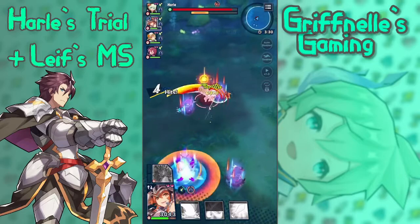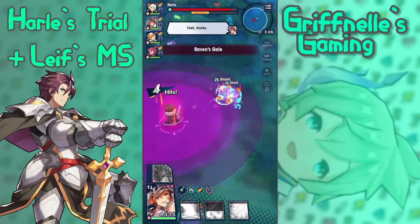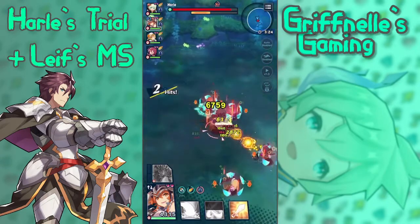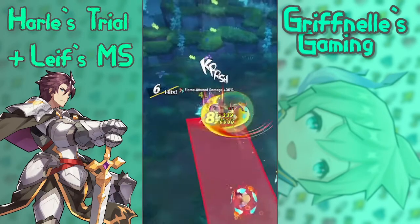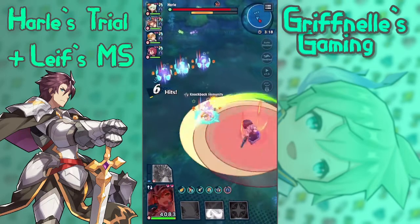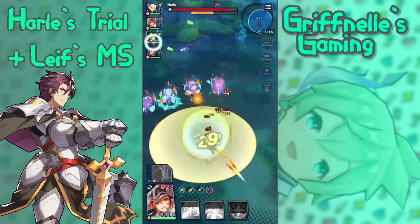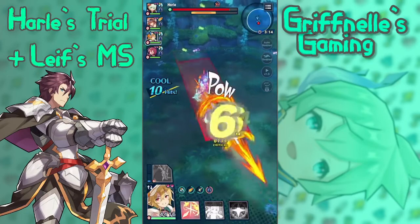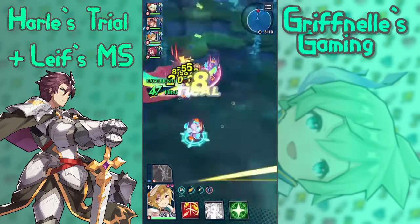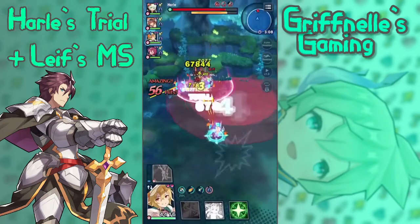That's basically the point of that first skill. In terms of the striking stance, they actually gave him Dispel on it, as well as Poison effects. So now he is able to inflict Poison on his skill 1. He's able to inflict Poison on his skill 1 — very cool.